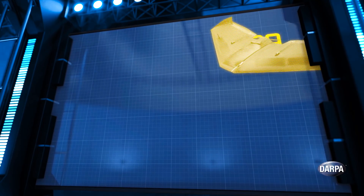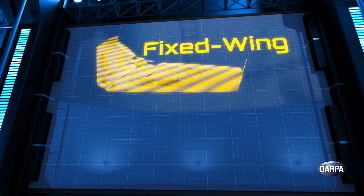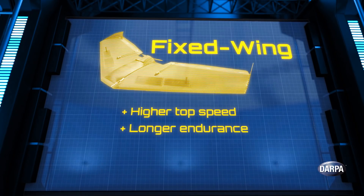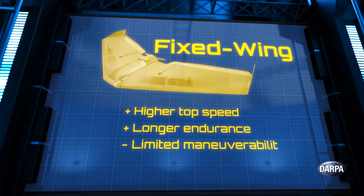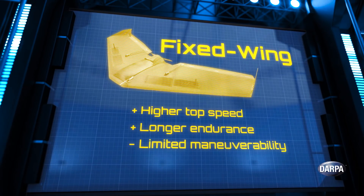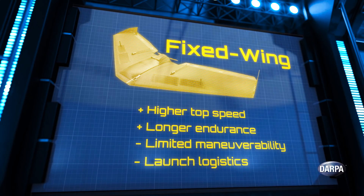DARPA is providing two types of aerial robotic platforms. The first is a fixed-wing aircraft, which has a number of advantages: it can move quickly and has longer endurance. However, its maneuverability to station-keep is pretty limited, and the logistical challenges of launching fixed-wing aircraft pose additional challenges.